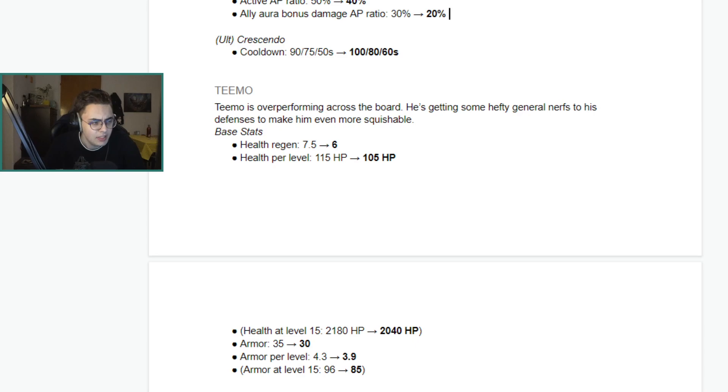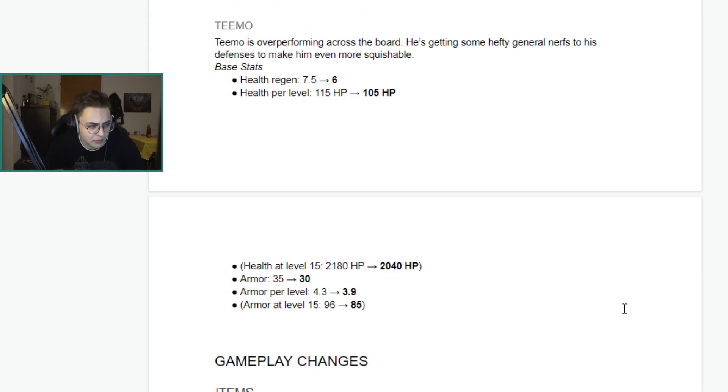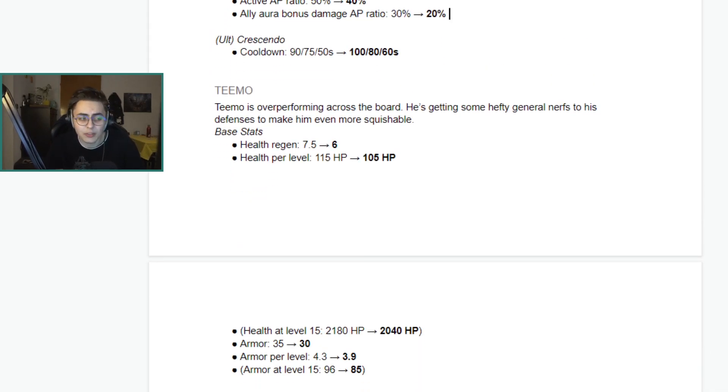Teemo is getting some hefty general nerfs across the board — nerfs to his defensives to make him more squishable. Base health regen going down, health per level going down by 10, base armor going down, and armor per level going down. This is one of the most substantial base stat nerfs I've seen, and it's for Teemo of all champions. Apparently he's dominating somewhere, so Teemo gets less base stats. Guess we won't be seeing any Teemo at Stockholm — real shame.